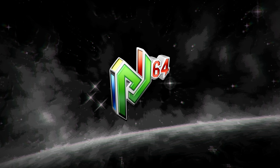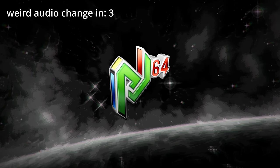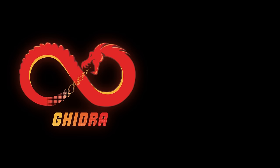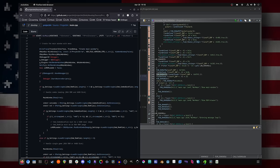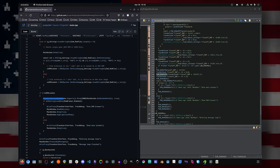Now although Project 64 doesn't have the best reputation, I'm actually going to use it for this project. Its GameShark cheat emulation and memory dumping feature is exactly what we need, but the pop-up window that blocks usage of the emulator every few times you open it is super annoying, so I'm going to get rid of it. Using Ghidra, a reverse engineering toolkit developed by the NSA, we can compare the decompiled assembly of the Project 64 binary to the publicly available source code and find the line that shows the pop-up window.